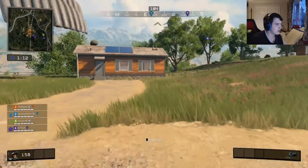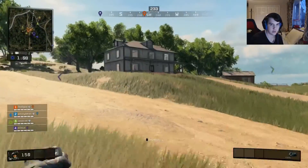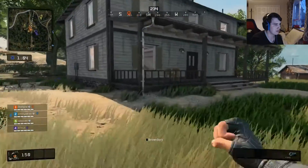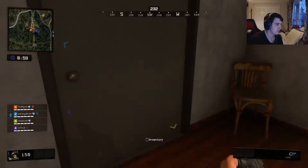We're in my other location right now. I thought it was a pretty low-key location, but I've just seen two enemies land here, so maybe not. Hopefully I can get a weapon from this house and there's no one else in here.